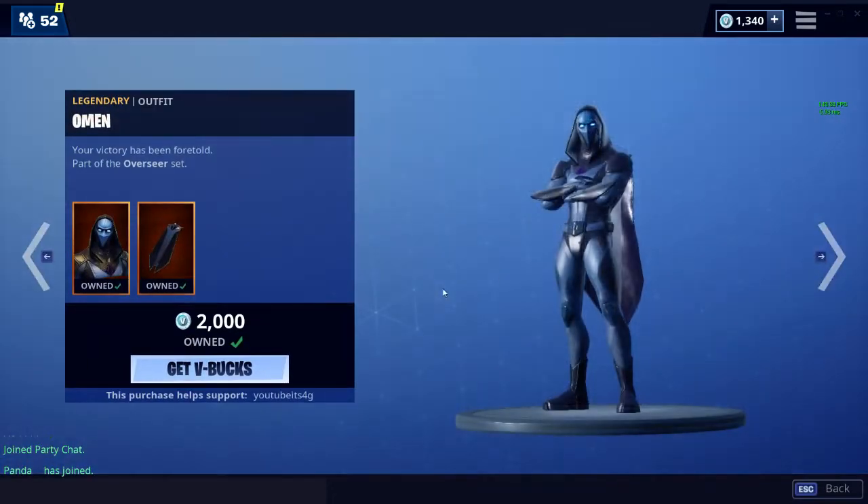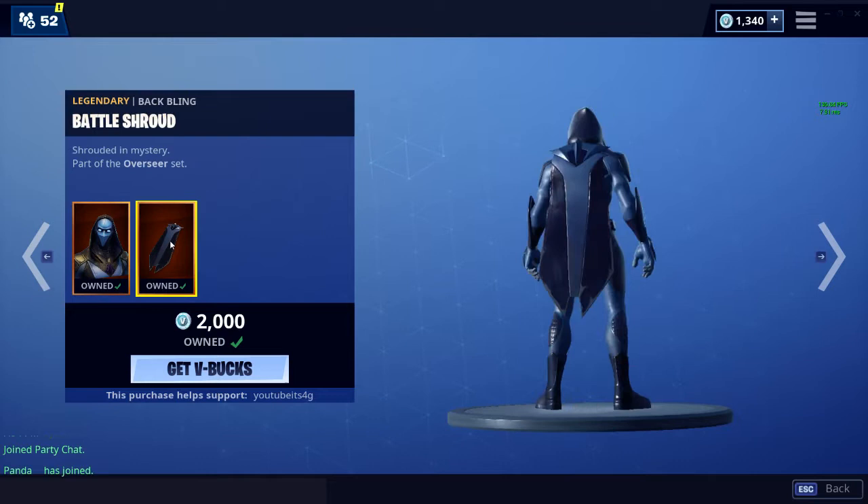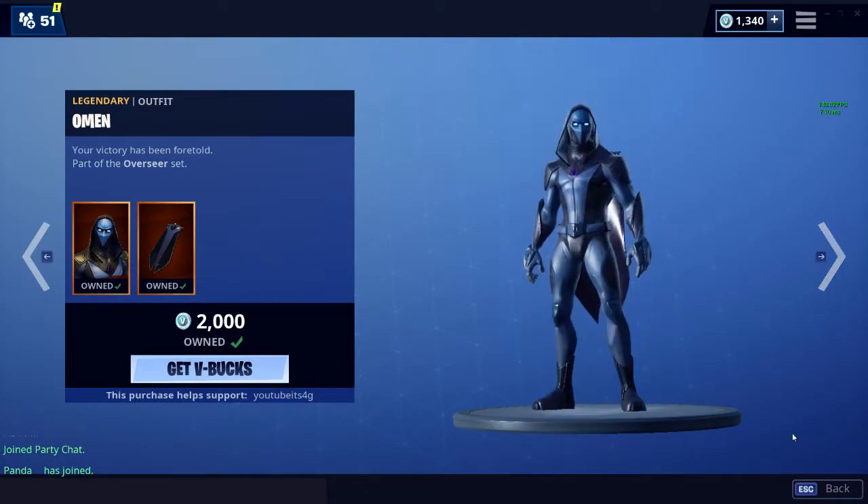That's the new stuff we have in the shop. As for the other stuff, we have Omen, which I'm not the biggest fan of the actual skin, but the cape is actually pretty cool — I've always thought it was pretty cool. And the Oracle Axe is pretty good; it goes well with Fate since they're part of the same set.